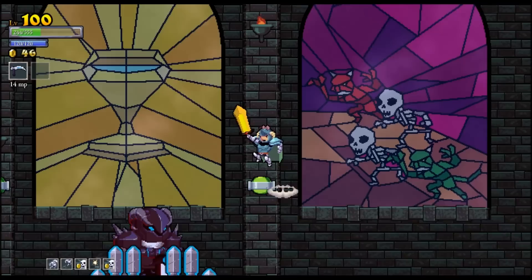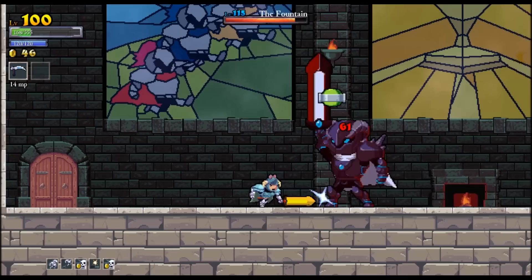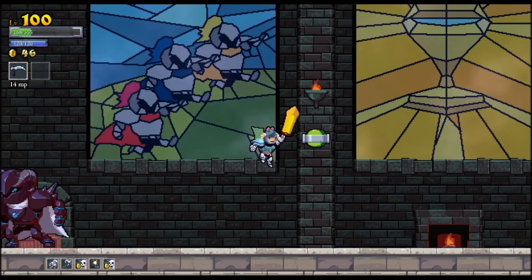His final spell is when he raises his sword towards the sky and it brings a bunch of swords out the bottom. All you have to do is stand between the cracks and you'll be fine. If you get cornered, all you have to do is jump over his head and dodge away.